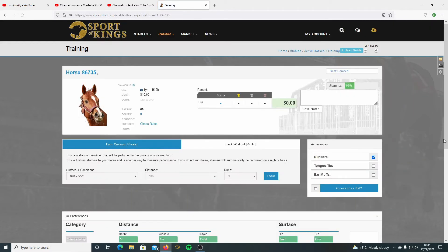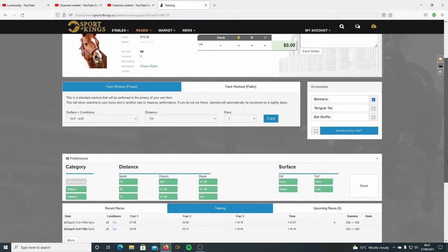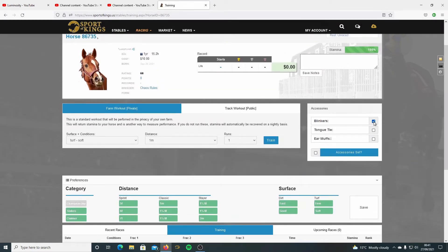That didn't seem to improve - it's gone backwards. So it doesn't want that blinker, we know that. We'll try the next one - tongue tie, same conditions, one mile soft, one run, train again.